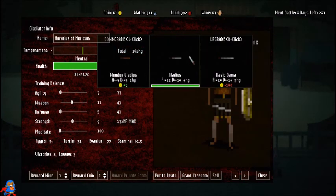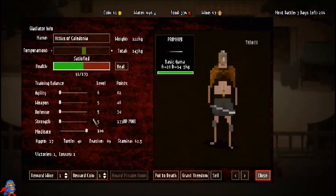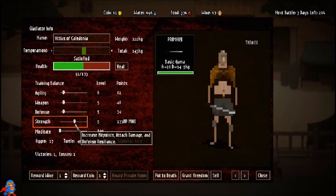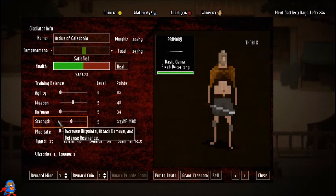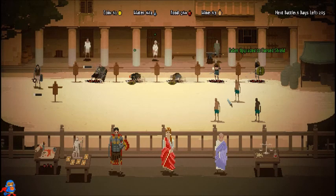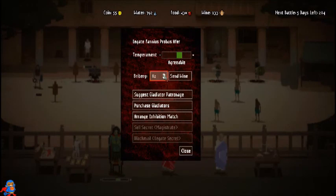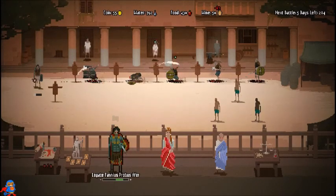This guy's looking good too — oh, I didn't realize he lost his sword last battle, but that's okay. They're at 100 meditate now. Upgrading strength not only increases weapon damage but also health — he's at 173 health and that'll get stronger too. He's still training that.